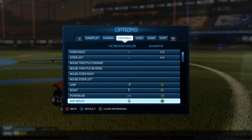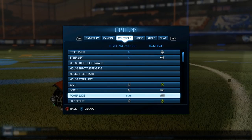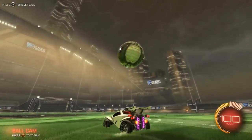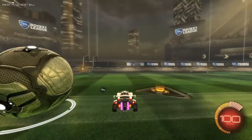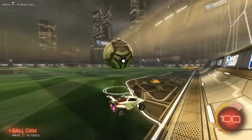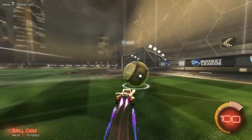So I recommend switching drift from square, or X, to L1. Now you'll have your left middle finger on reverse and your index finger on L1, which is now drift. You've just taken two of your fingers that you previously never used — your middle fingers — and given them jobs. So now one finger is having to do less work, and you're able to do the mechanics quicker and easier. You just have to get used to using those fingers.